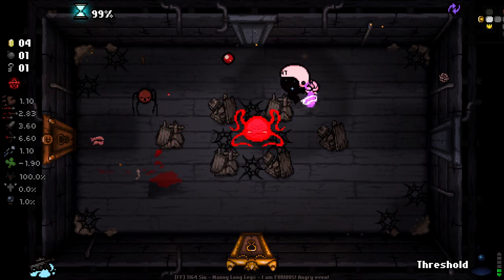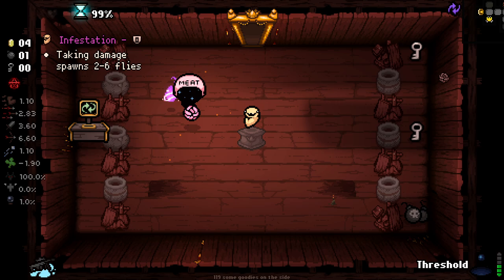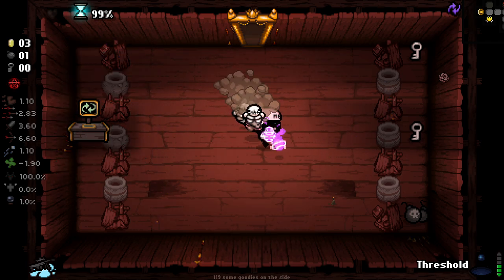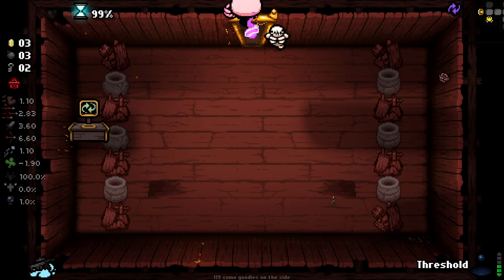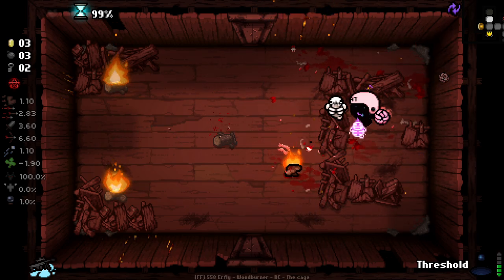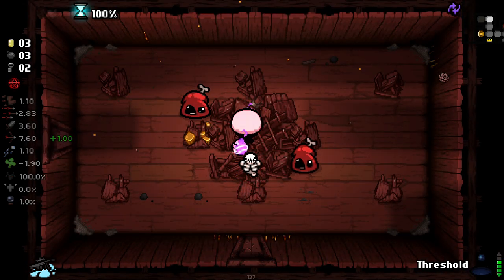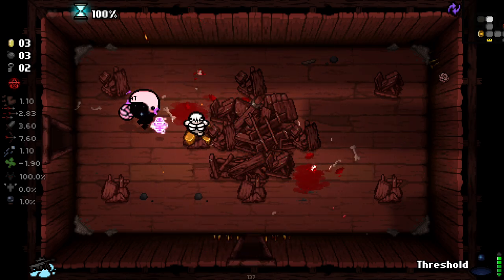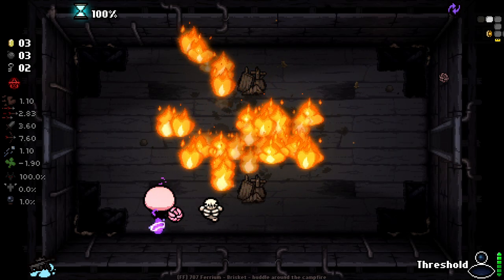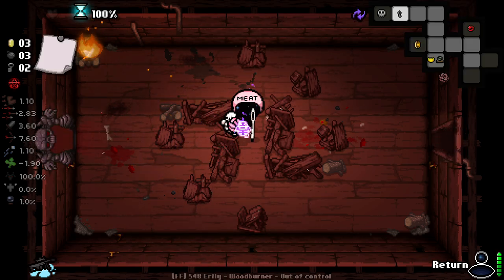I'm hoping we can increase our damage more. We just got the glizzy, which is pretty decent for increasing our stats but not amazing. Dry Baby's pretty decent here because it could potentially protect our wisps, same with Ball of Bandages. I like the fact we've got flight, so you can sit over rocks and use your radial attack to hit multiple enemies. I wonder if range is going to increase the radius of that — it actually looks like it maybe is. Our range definitely feels slightly increased.